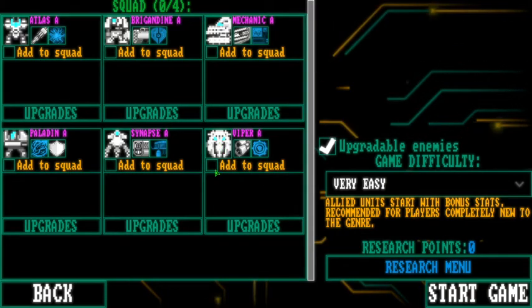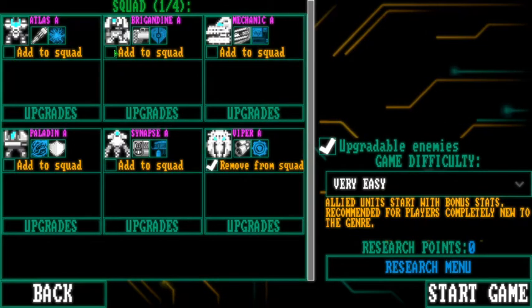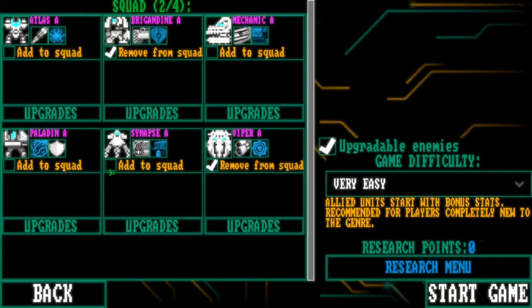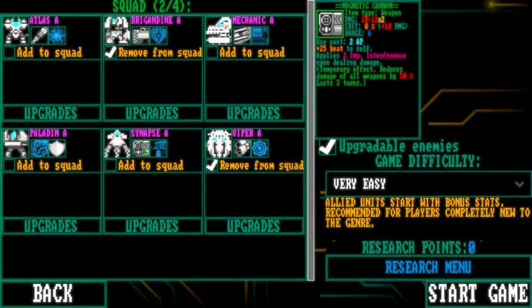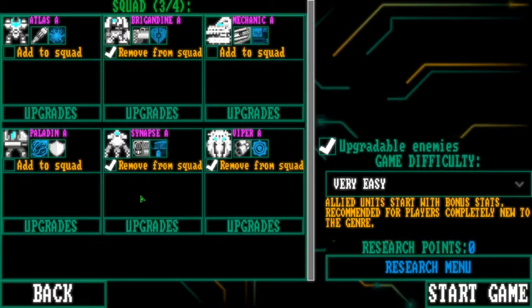Let's go - I'm gonna pick some of the guys that were in the tutorial because that makes life easy on me. What is a synapse? Magnetic cannon - that sounds cool. Magnets are cool. Let's pick that.